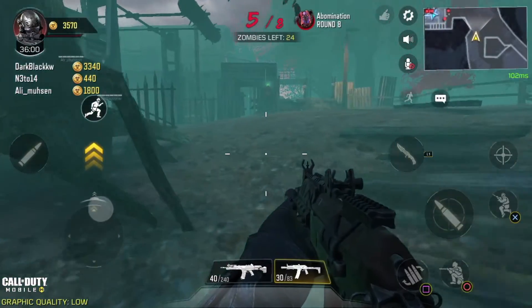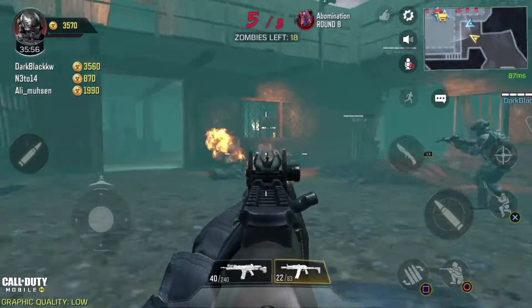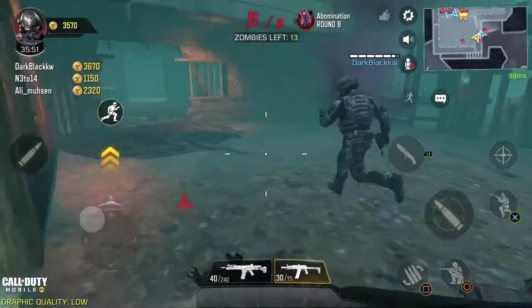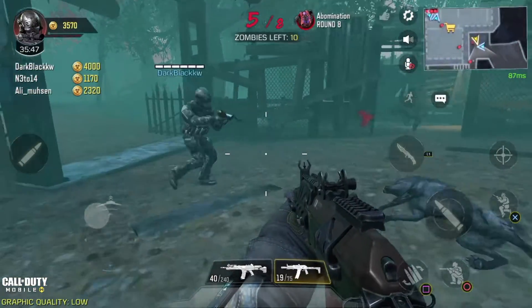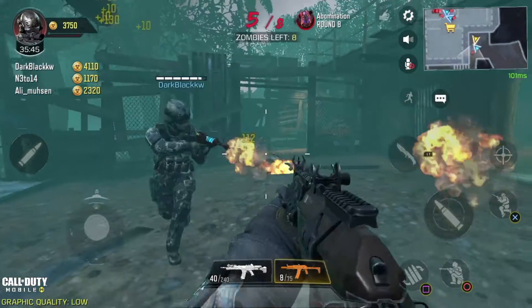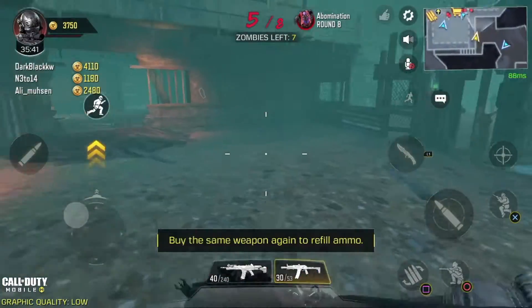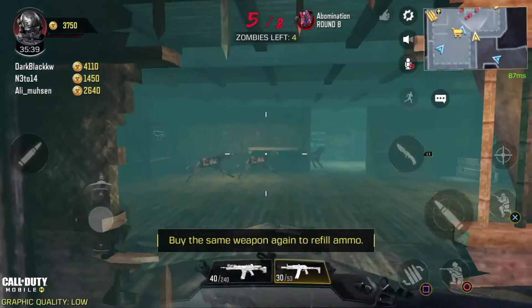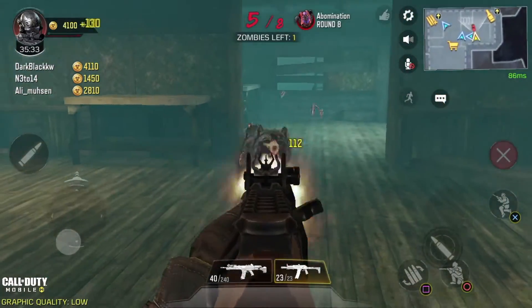It says Abomination round eight — is there like a juggernaut coming our way? Oh, doggos. It says five out of eight — does that mean five out of eight rounds or five out of eight people? I'm pretty sure it's five out of eight rounds, so you can't actually complete a game of zombies — it's not until you die.